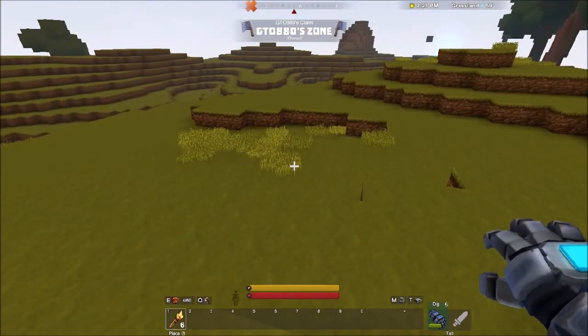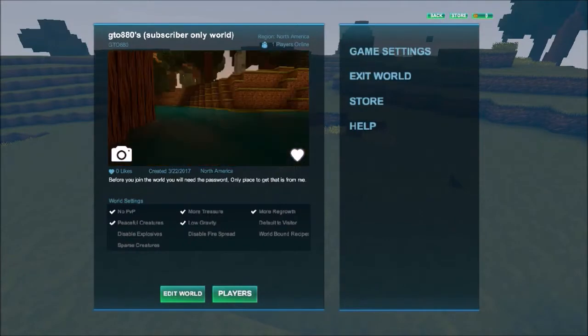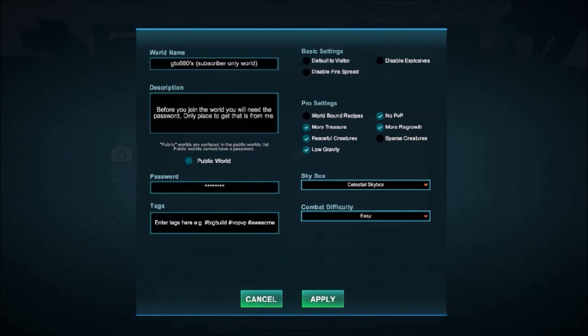It's a very open world. The world name is GTO's Subscriber World Only, or you can look up GTO in the search bar under worlds and find it. The world has more treasure, creatures, low gravity, no PvP, and more. The password will be shown on screen. The skybox is easy. Difficulty can be normal or hard — doesn't really matter.